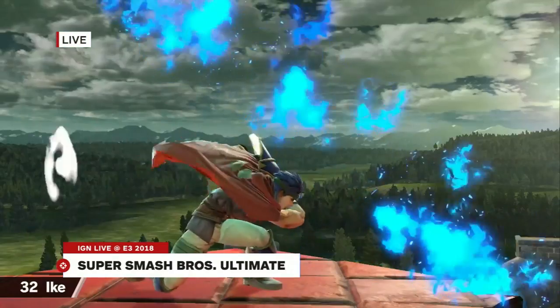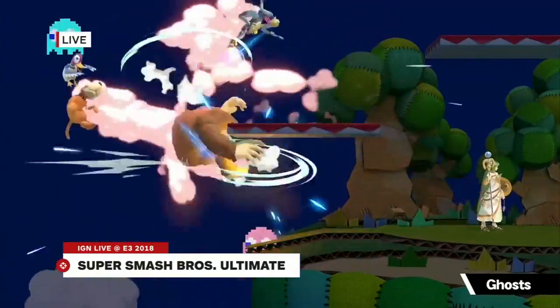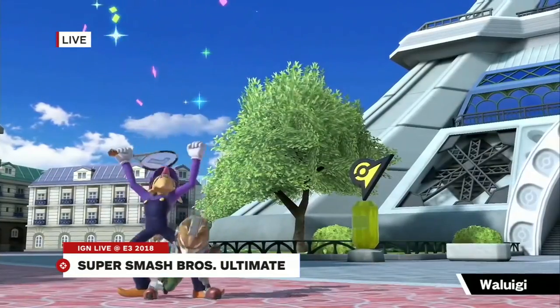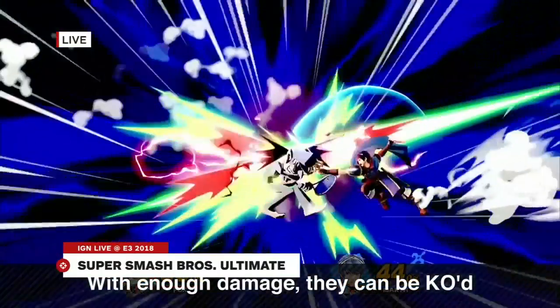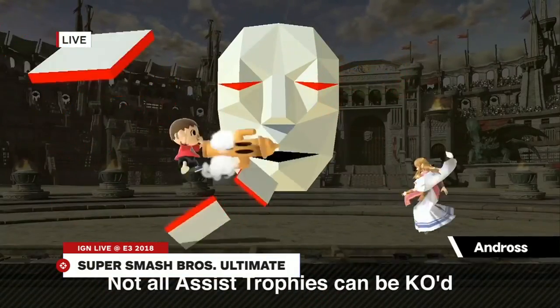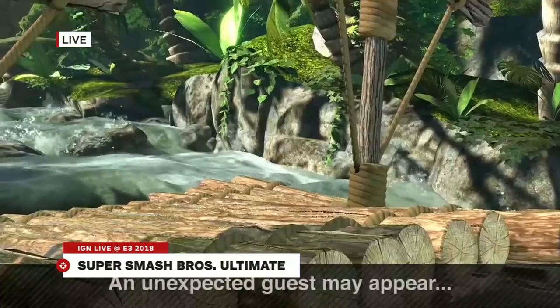It looks like the matches can get incredibly messy when you're using Inklings — ink just gets all over the place. It's cool how the ink actually gets on other characters, and they take more damage when you do that. They even showed in the Direct eight Inklings going at the same time on Moray Towers — just pandemonium all over the screen.